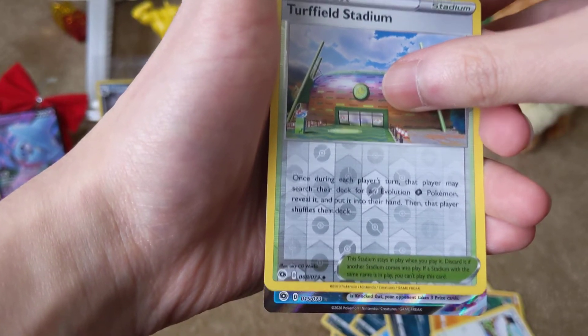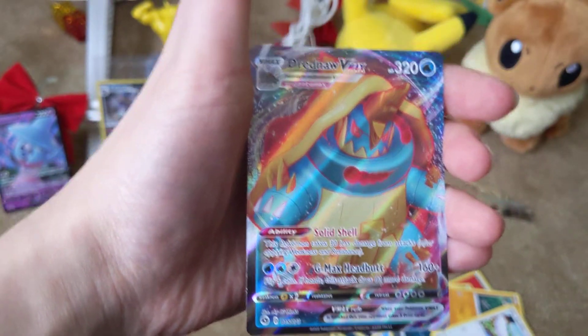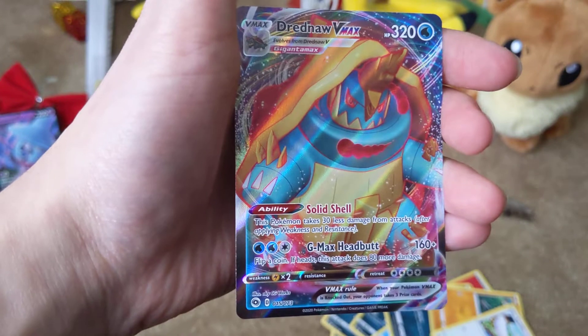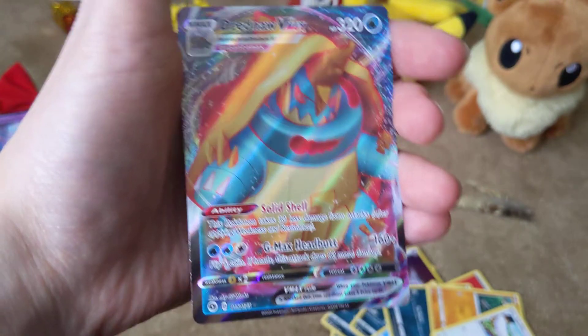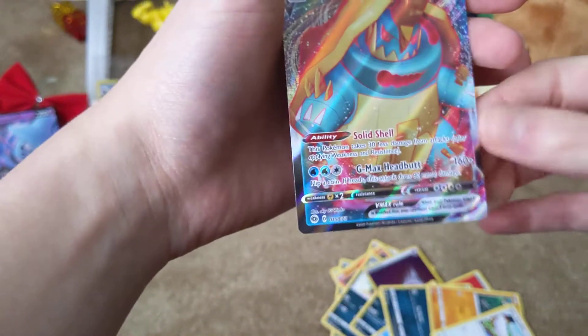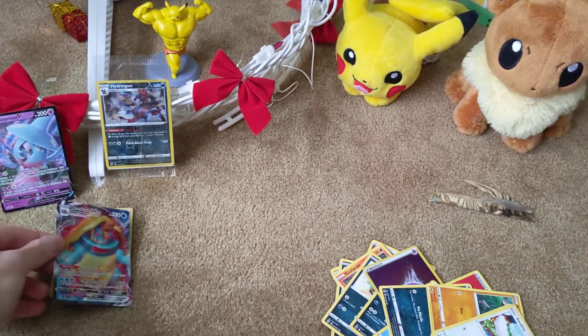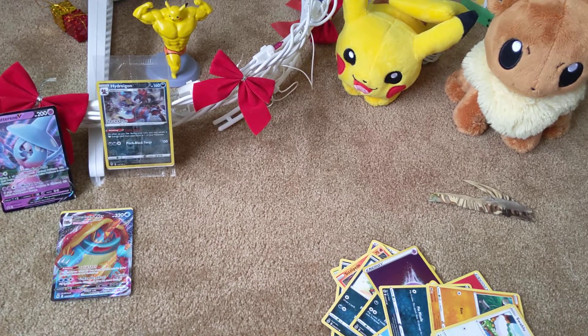And let's take a look at our final card. Nice — a Dreadnought VMAX! That completes my Evolution for my set. Ten dollars to the World Wildlife Foundation, guys. That is one nice-looking card.